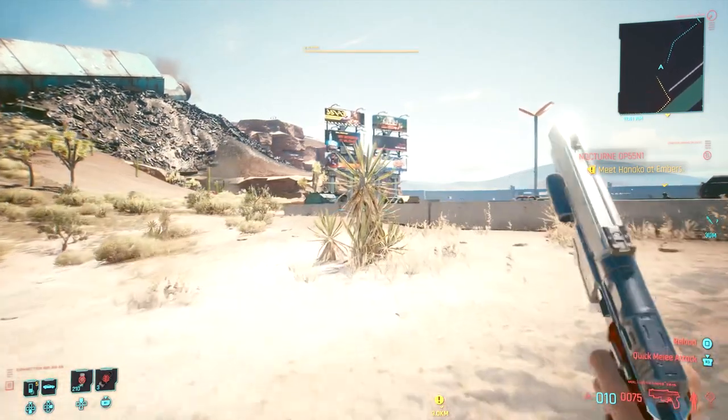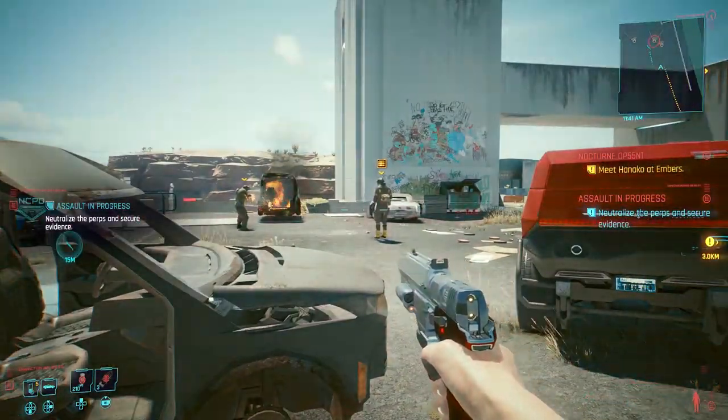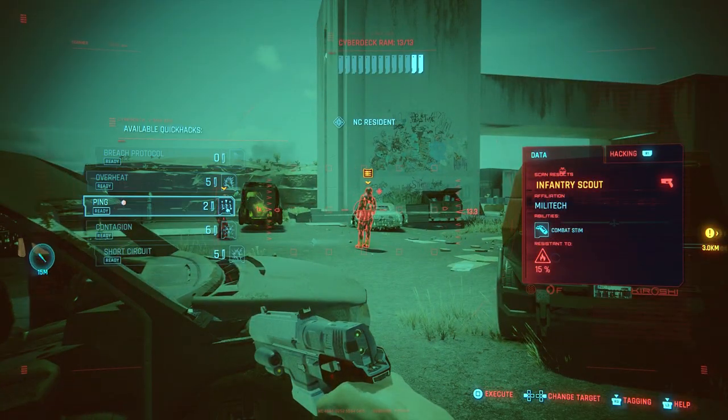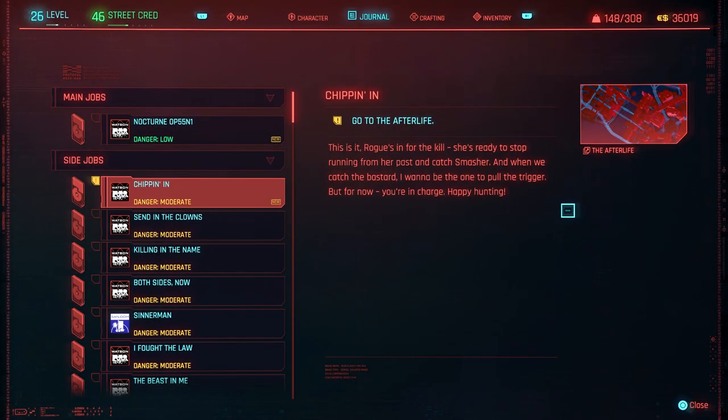Hello everyone, Johnny Hurricane here from GamersHeroes.com. Today we'll be going over how to get Johnny Silverhand's pistol in Cyberpunk 2077. Let's get started. In order to get this gun, you will first have to get the side job Chipping In. This will pop up shortly after one of the main missions.